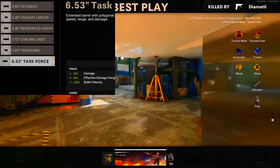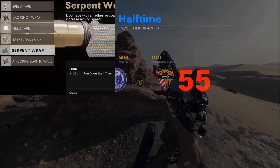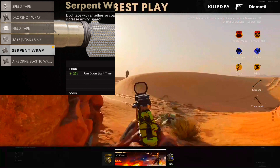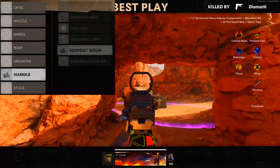For the magazine, I use the fastest full mag available — the 14-round fast mag — and this applies to all pistols, just use the largest one. For the handle, I use the Serpent Wrap, which gives a 25% increase in ADS time with only a 10% reduction in sprint-to-fire, compared to another option that hits 15% sprint-to-fire. With all my experience using pistols, the Serpent Wrap is the best choice. The class setups are the exact same attachments across all three pistols.